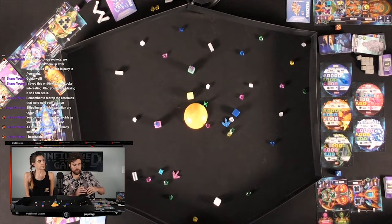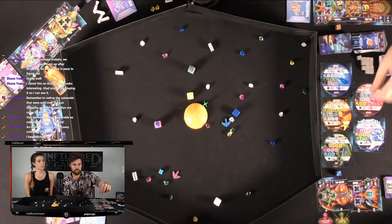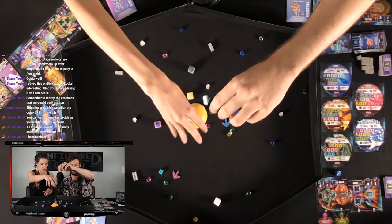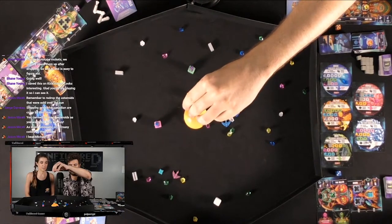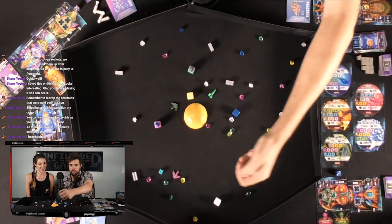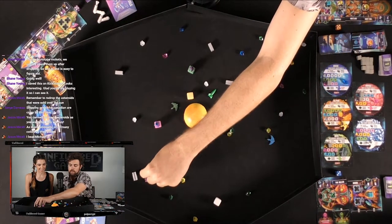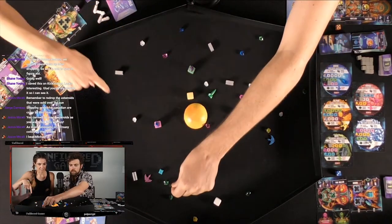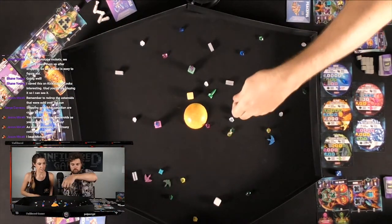Oh no no no — pirates, pirates! So first, drop all that stuff. Great drop. Blue and then pink, green. And now green. Stupid pirates. Oh no — these go on the planet. I've got to go fight these guys I think. I'm the fighter.